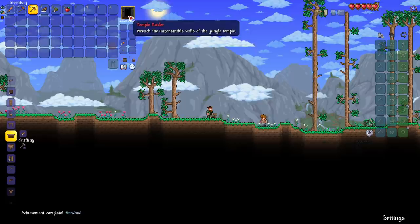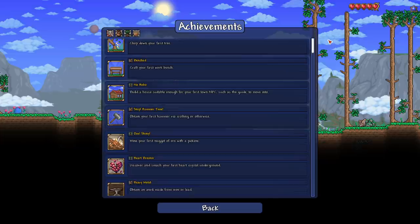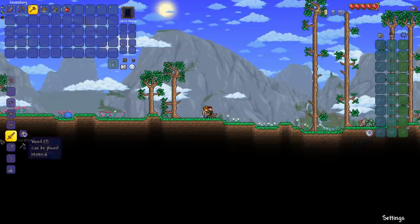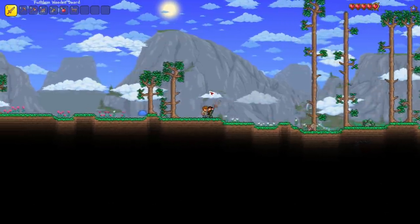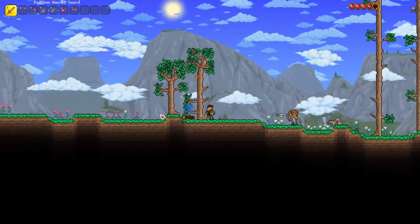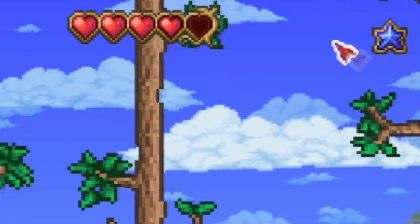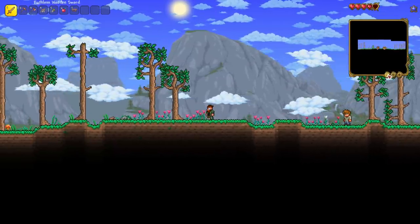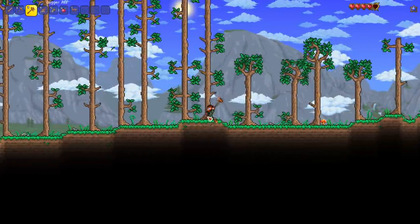Achievements popped up — some may have been reset or there are new ones, since I heard they didn't add new achievements until the first post-1.4 update. We got a Ruthless Wooden Sword — that's some good RNG! I'll zoom in a bit. Also notice our health bar and mana look different, and the minimap border is different now — you can change that border.